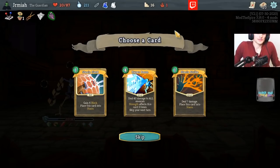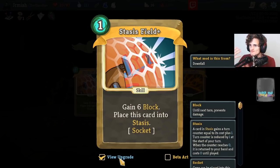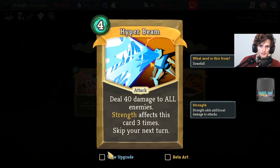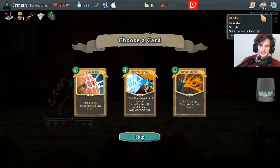Stasis Strike and Stasis Fueled — I guess the importance of these cards is that they're supposed to be socket providers. That sounds a little bit weird, but maybe that was the best way to describe it. This is like a Snecowye card. I'm gonna try the Stasis Fueled.